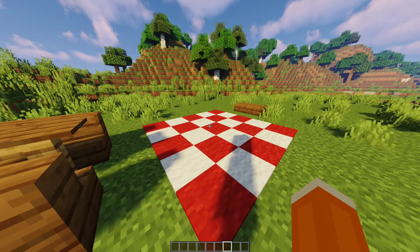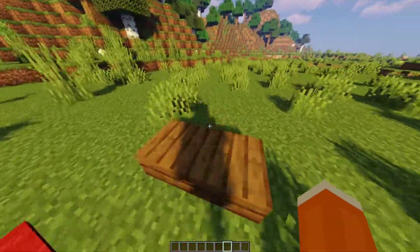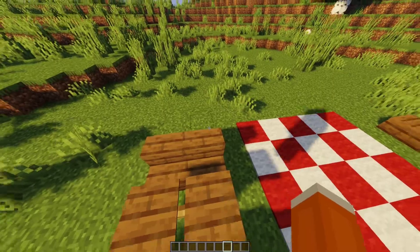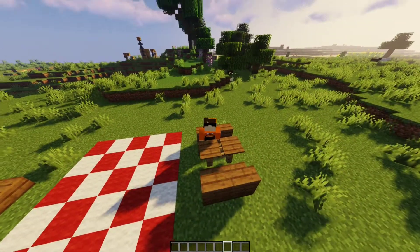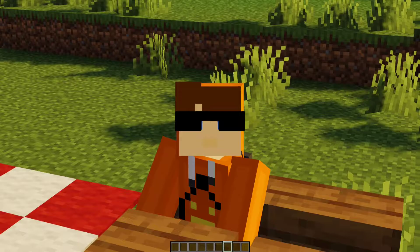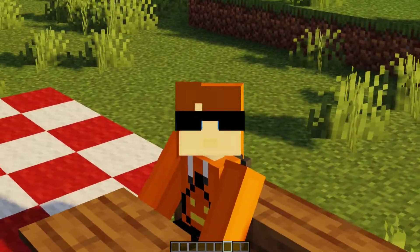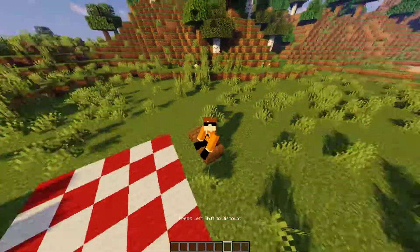At number 7 on our list, we have a mod called Sit. If you've ever wanted to actually sit on your slabs or stairs without having to crouch, Sit makes it so that all you have to do is right-click and you will actually sit on it like a normal person. No more standing on the stair and crouching — you can also right-click a slab to sit on it.